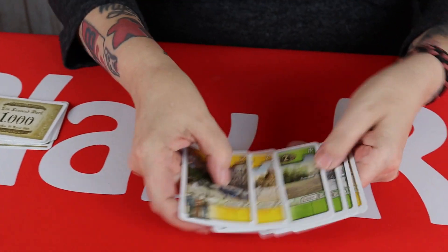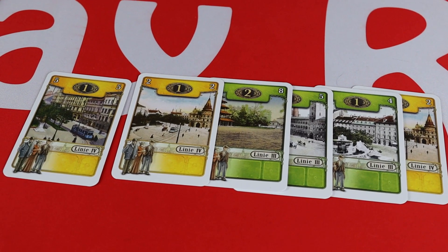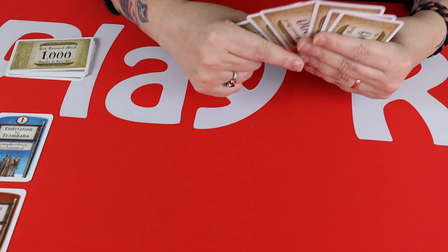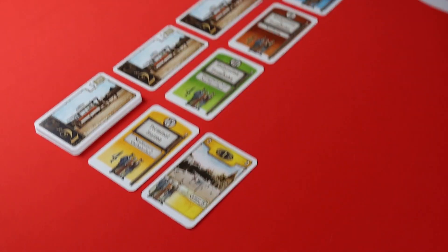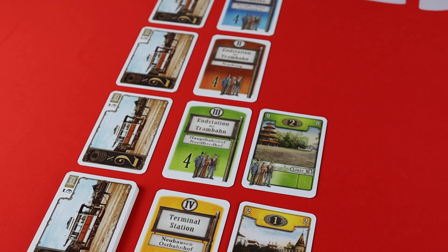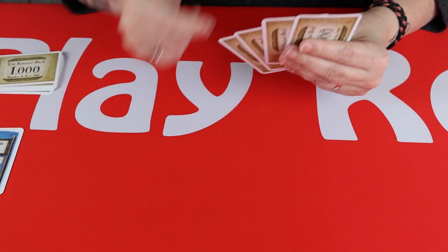My card hand however looks a little different. This side of the cards can be used as either passengers or stations. So let's pick up my hand and have a turn. The first thing you're going to do in a turn is place one or two cards as passengers here at the terminals. I'm going to place a yellow passenger here and a green passenger here. Every round you must place passengers - the rest of the actions available are all optional, but this is the one thing you must do.